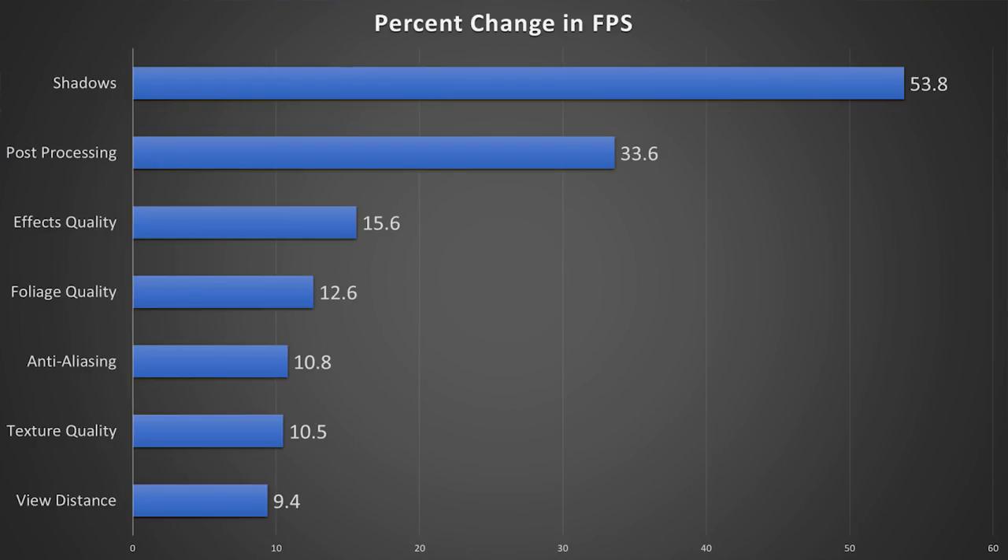Starting off with the lowest bump in FPS, we have view distance. I would recommend just keeping this as high as possible all the time because view distance is awesome. However, it doesn't appear to really affect gameplay that much because the game is very close quarters and very dependent on a linear storyline. So if you want a free 10% FPS boost, it probably wouldn't affect you too much gameplay-wise — it's not like a shooter. From there, texture quality also nets about a 10% change in FPS, and I really saw no difference between low and high texture quality. It doesn't seem like they had any 4K textures planned, so turning this all the way down is an option.